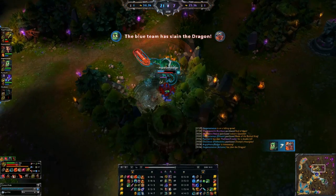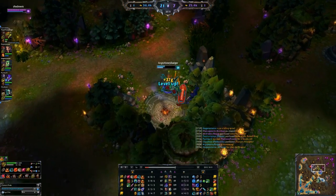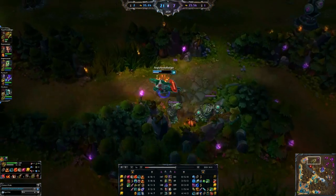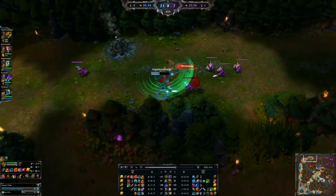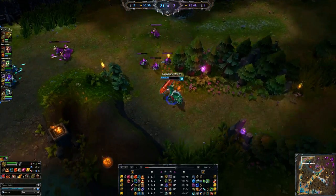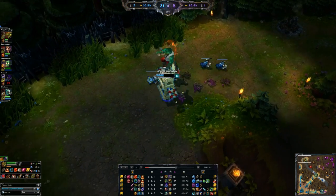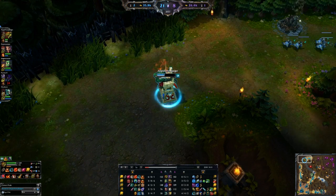We're going to kill Karthus because we're fed and we have plenty of magic resist. The next item we're building is the Spirit Visage — it's awesome because that's where we start getting some cooldown reduction, plus the magic resist. It all teams up really well. As you can see, that Karthus ultimate didn't really do much to us.